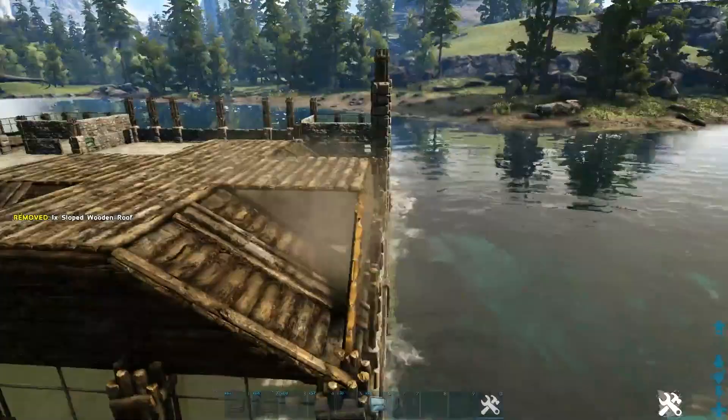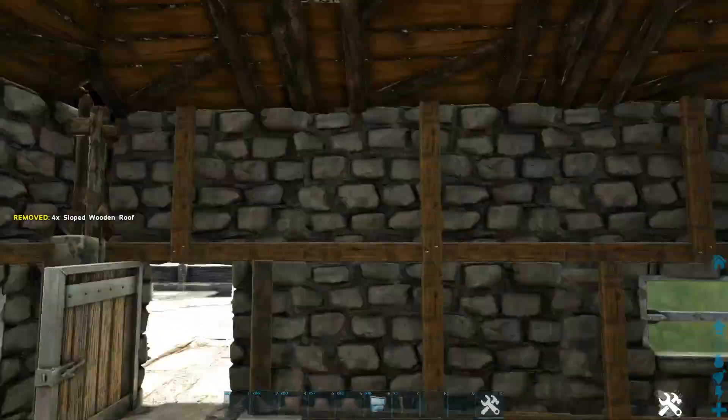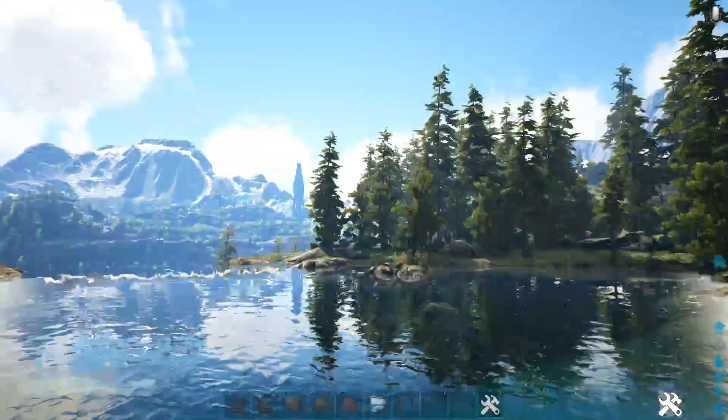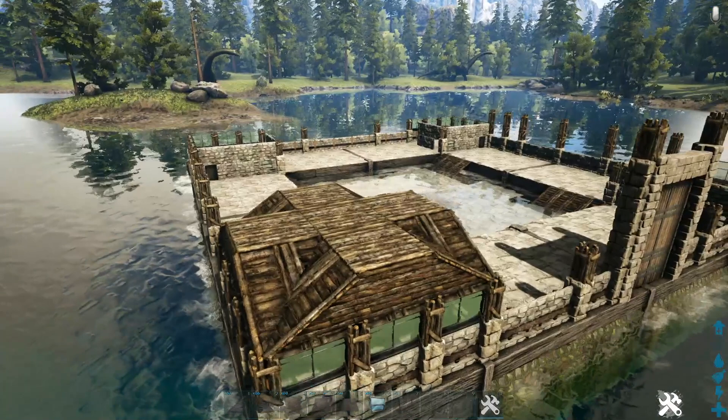Lastly, head inside and fill in the openings on each side with another sloped wooden roof. Coming back outside, this is our roof so far. We'll add more later in the video, but we need to wait so we don't obstruct other things. Go off camera and do the other three corners exactly the same way.